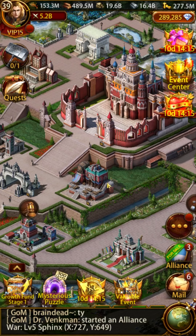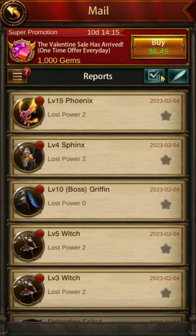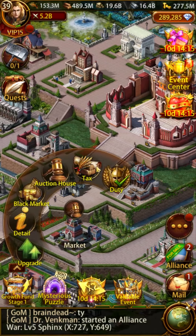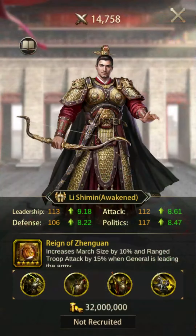Now back to the top 5 PvP archer general list. The considerations made for the selection of these generals are archer attack, archer defense, archer HP, march size, and in some cases unique attributes such as debuffs. Since this video is focused on the usage of these generals as the primary, it will consider general ascension and specialty.